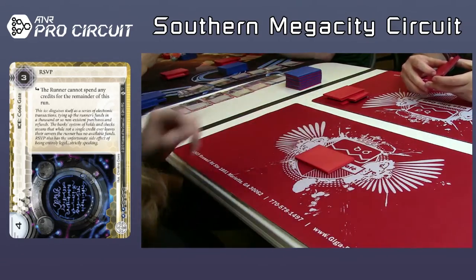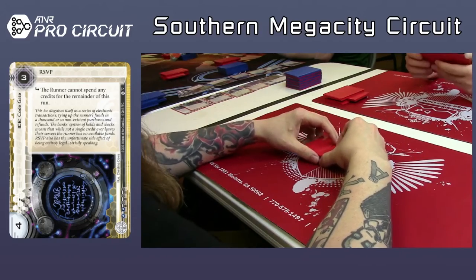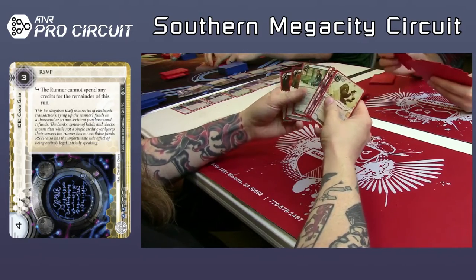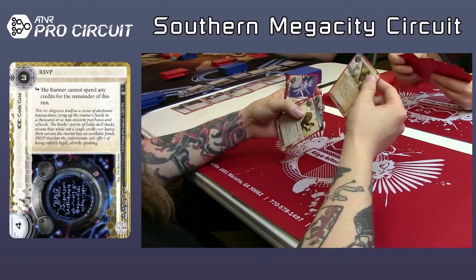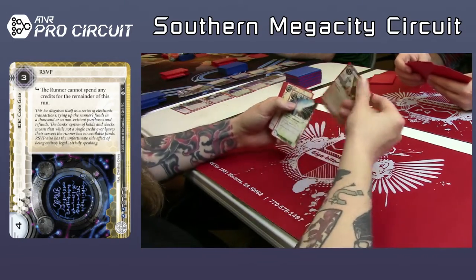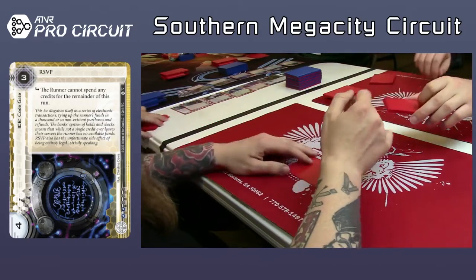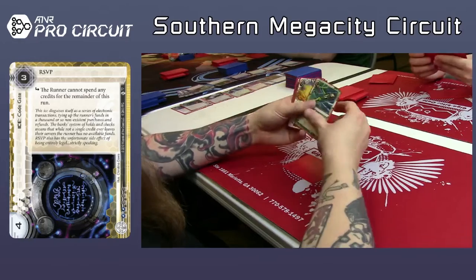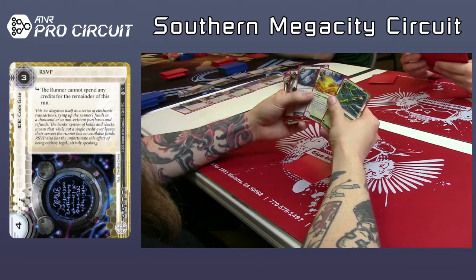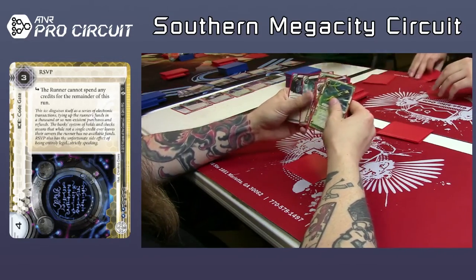The runner starts with Force of Nature, Pipeline, and Aurora — actually I think it's Peacock. It looks like he takes a Liberated Account to start off. For the runner, it's very interesting — there's definitely a lot of Security Testing and some consoles. Grimoire I take pretty highly just because the MU boost is so good. He took two Liberated Accounts — at least I believe so.